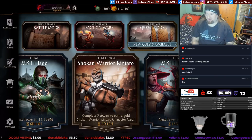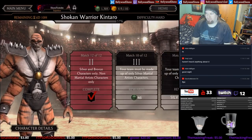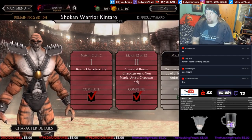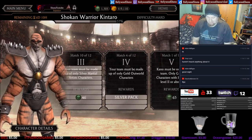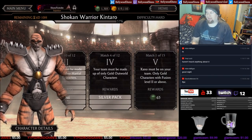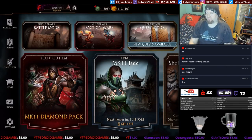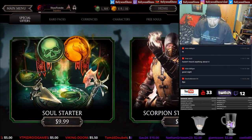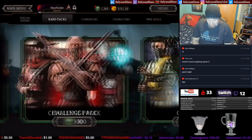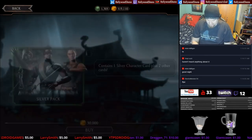Ladies and gentlemen, boys and girls, children of all ages, Hollywood Shono here, to give you another Mortal Kombat mobile video. In this video, we're going to be opening up 10 of the silver packs for 30,000 coins. The reason I'm doing this is that I want to be able to get my silvers a little bit easier to progress through future hard difficulties, and if there's a reason I can't complete a challenge, I can use silver cards. So we're going to be opening up 10 of these 30,000 coin silver packs and seeing who we get inside.